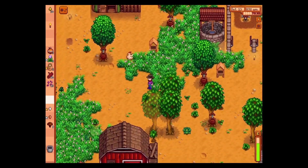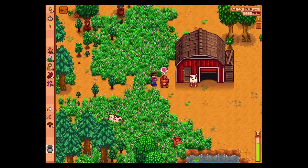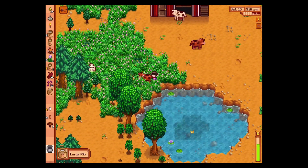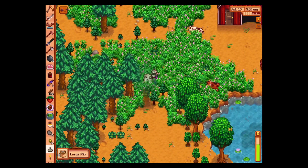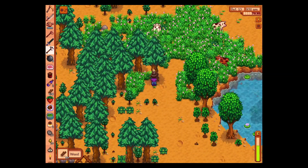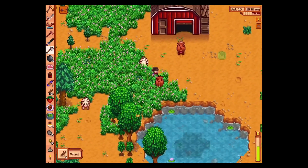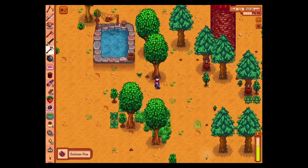Let's go talk to our cows, see how they are doing. The egg festival has begun, so we should go shortly. We will collect all of the milk. We have enough money — if there's a scarecrow we should probably buy one, though those things can get expensive. I think we're going to chop down this tree, and that tree, and this tree. We've got some salmon roe.